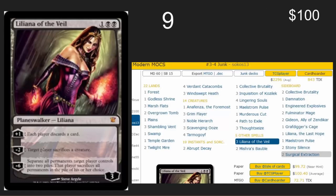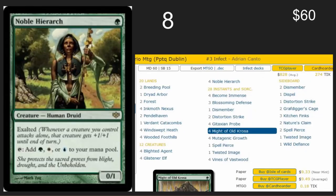Liliana of the Veil — one of the most fair cards in Magic and wonderfully powerful. Junk, Jund, lots of decks like Shardless Bug play this card. It is a great card and I would love to see a lot more of them out there and available for people to brew with.